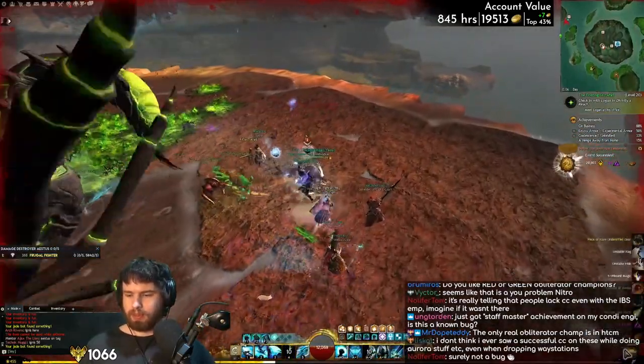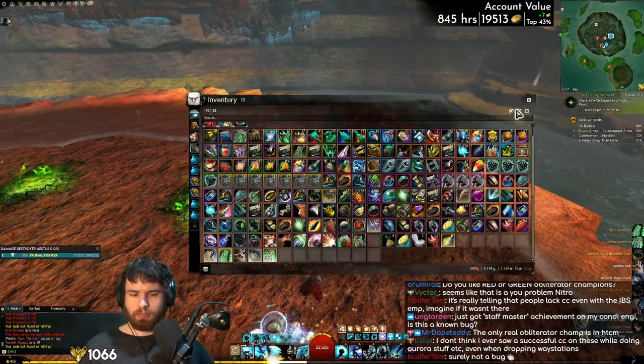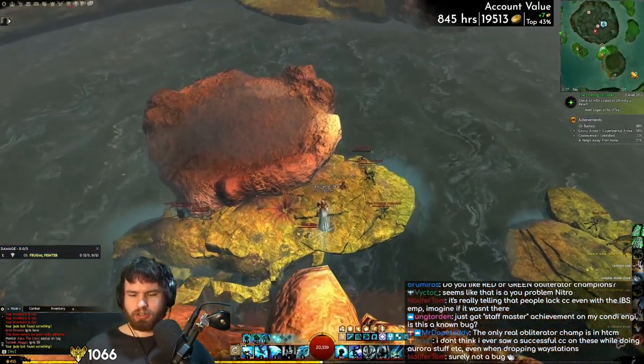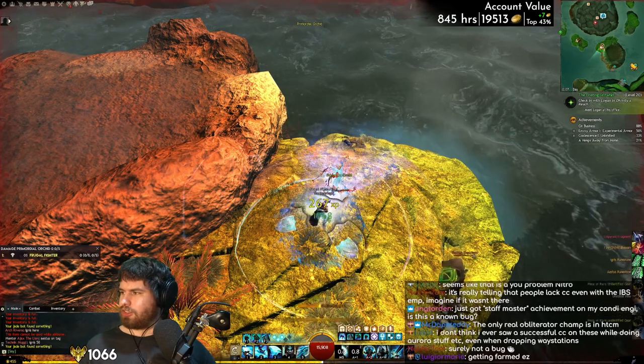Got him. Make the runestones — boom, boom. We are just making some insane progress right now. Seven out of 32 on this backpack. This is just crazy.